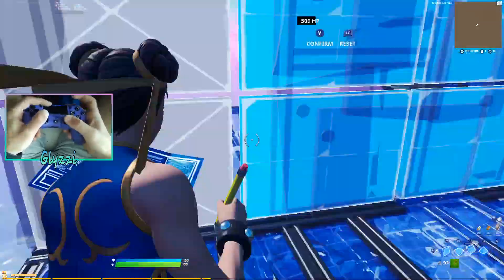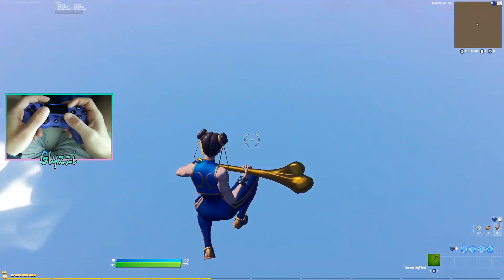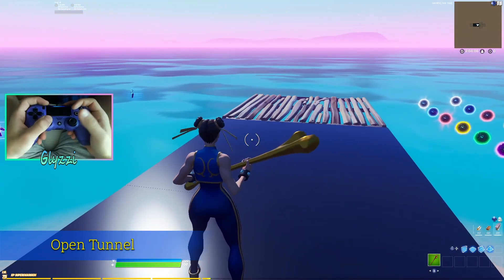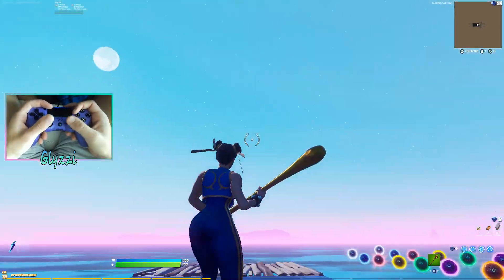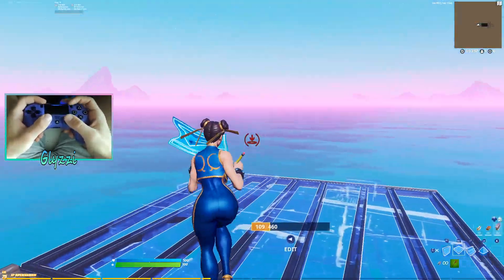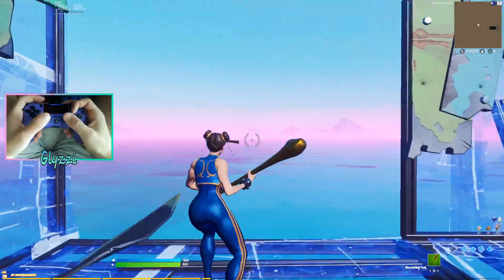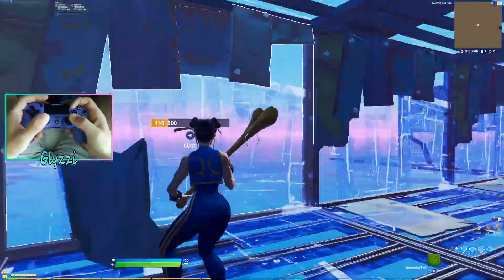Now we're going to move on to our open tunnels, which are another step up but not the hardest thing in the world. The open tunnel is, as the name implies, leaving an area open - whether that be your side or front to run through. It's just leaving something open so you won't get shot. The first one we're going to do is leaving our front open so we can push forward.